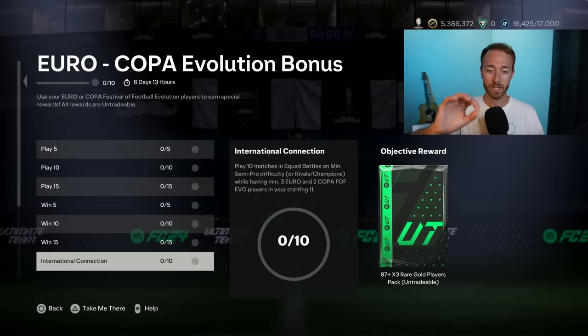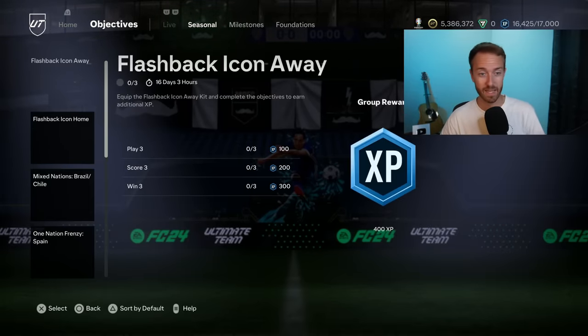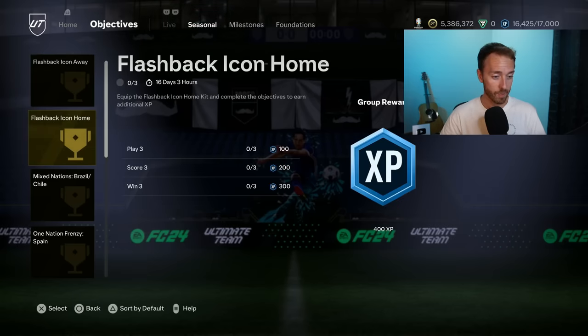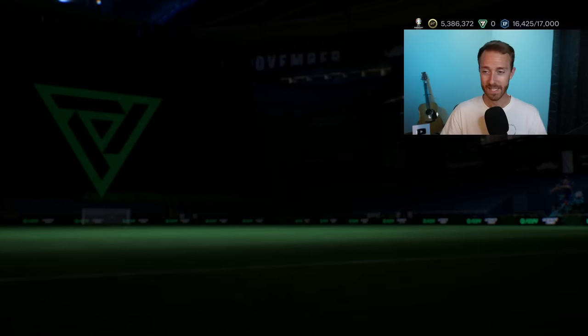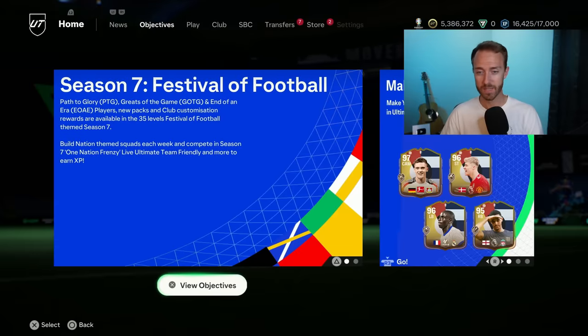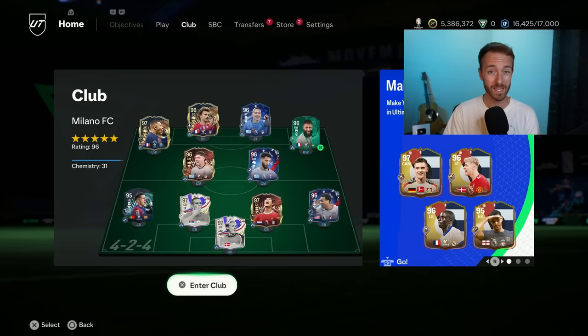So it's a little confusing, but if you put those five Festival of Football Evo cards in your starting 11 — three Euro and two Copa — you can also work on the Mojica card at the same time, and maybe get some other objectives like the Chile and Brazil ones done too. A few games in squad battles to get some Evos done — it's kind of busy work but it might be worth it to stack those higher rated packs for what is coming. It has to be a base or a fully finished Evo for it to count for that objective.